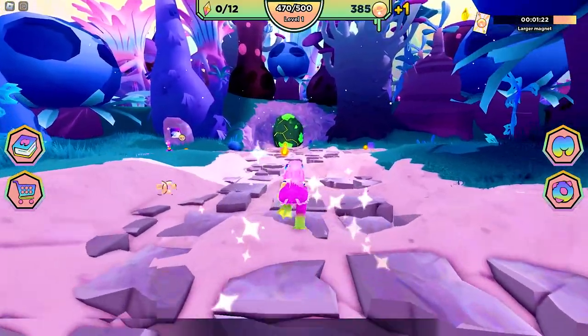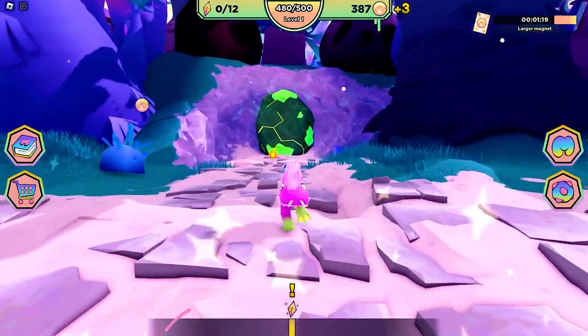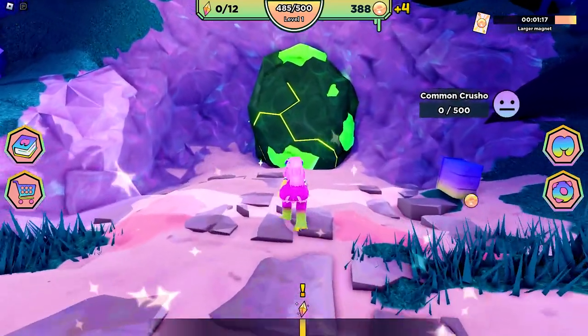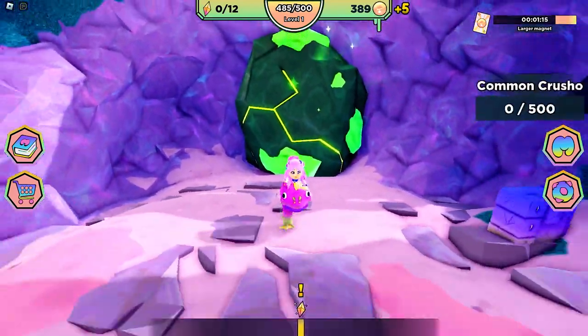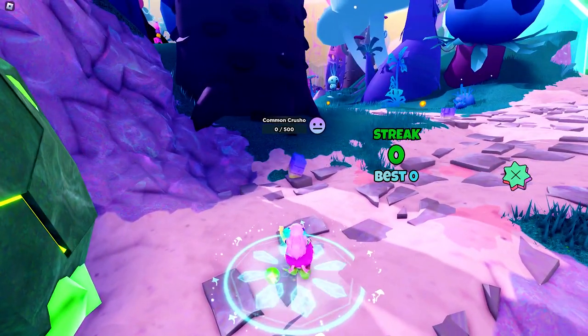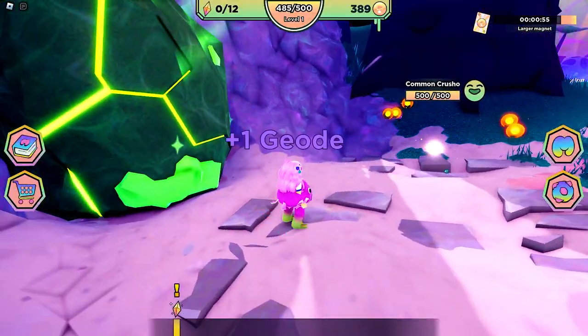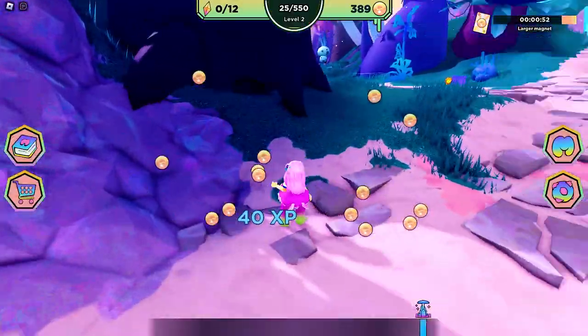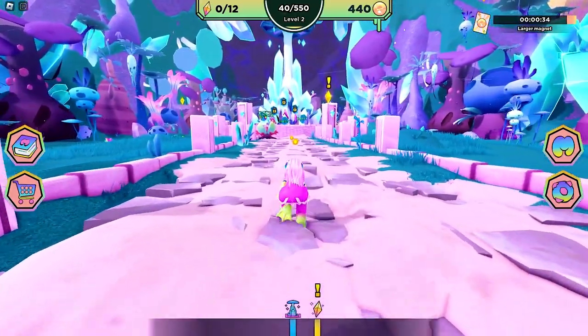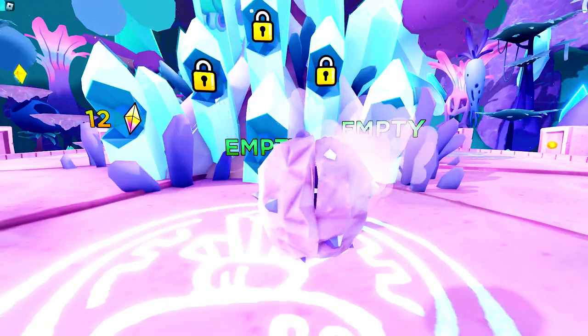This time, let's go get those crystals. The compass right here is pointing to this direction, which means that I need to crack this rock open. To do that, let's charm this common Crusho here. Let's get that geode and go back to the shrine and crack it open.